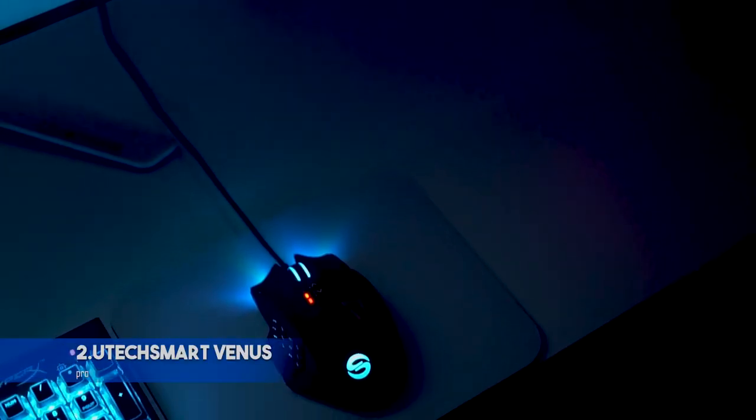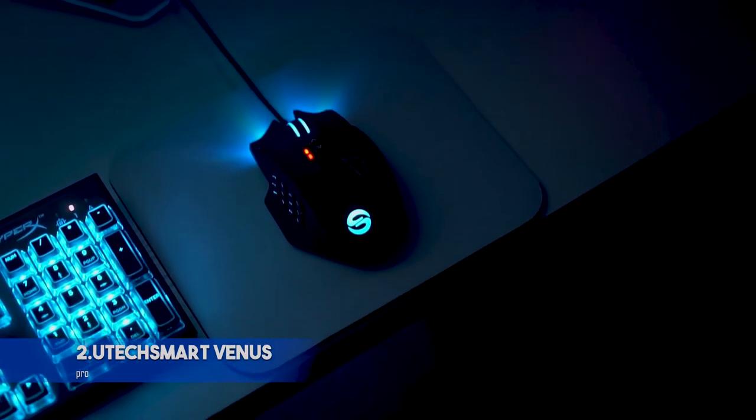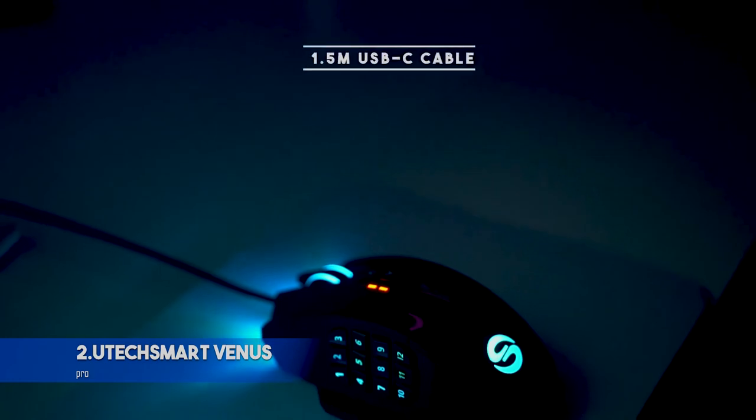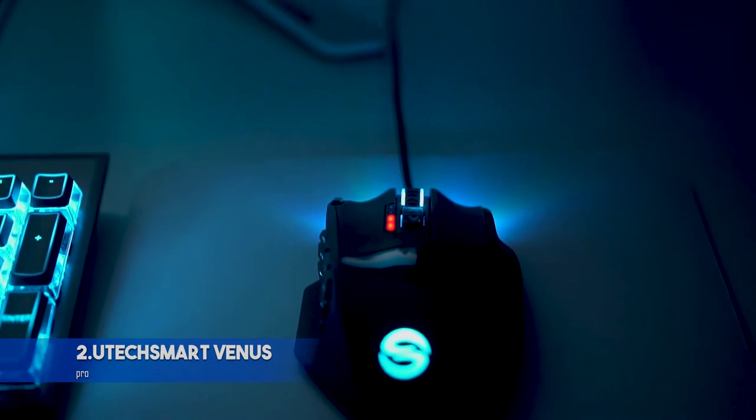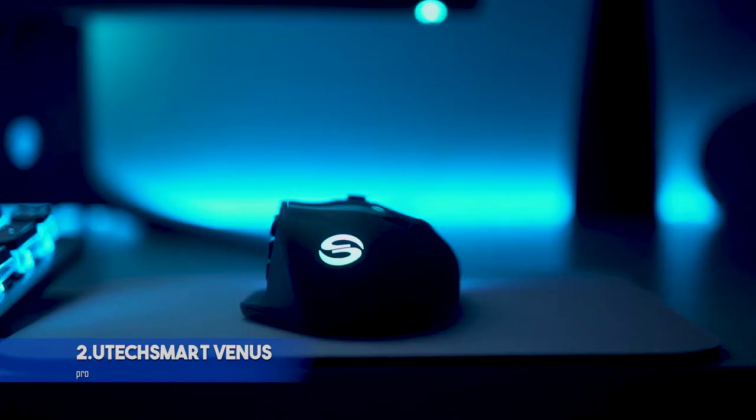UtecSmart Venus Pro. Key features: can be used wirelessly via a 2.4GHz dongle or through the 1.5m USB-C cable. Includes 12 fully customizable thumb buttons. 1,000 Hz polling rate for the quickest responses.